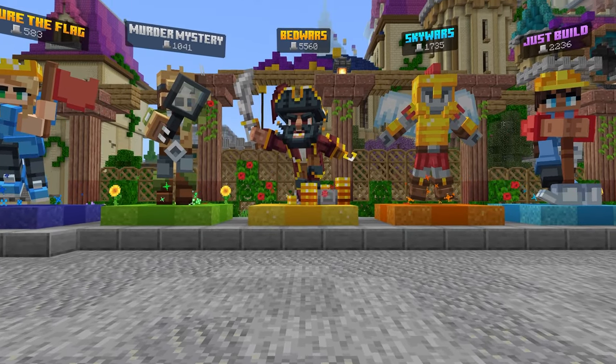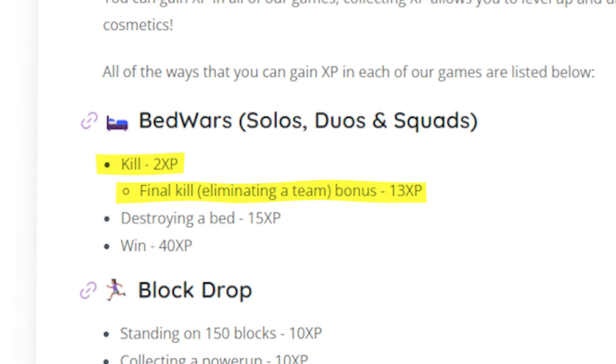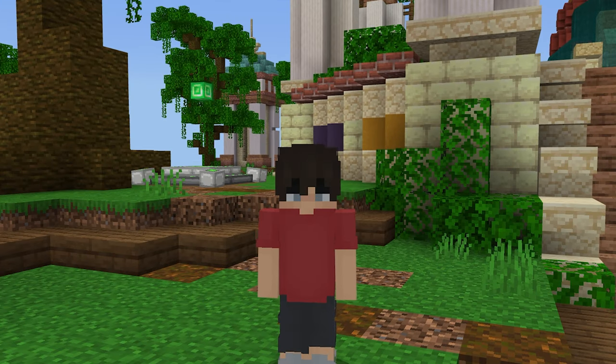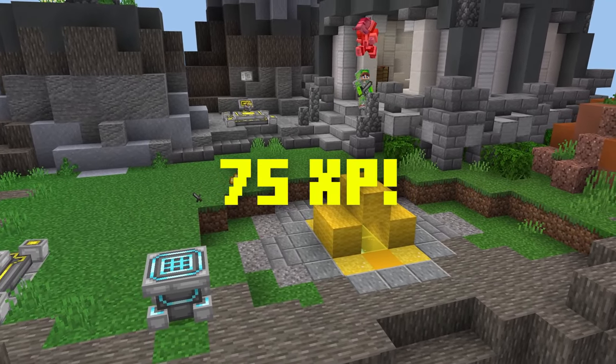Something I want to quickly go over is how you actually gain XP in bedwars. Kills give you 2 XP, final kills give you an additional 13 XP, destroying a bed gives you 15 XP, and winning gives you 40 XP. So the fastest way to get XP is final kills — if you're playing squads, destroying a bed and killing everyone on that team is 75 XP.